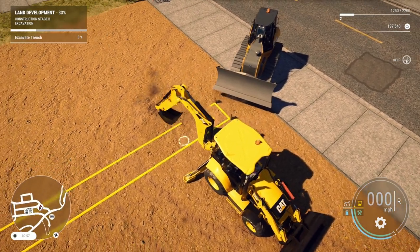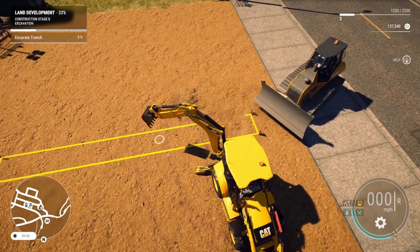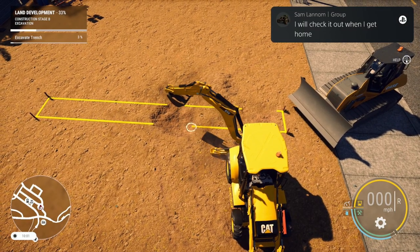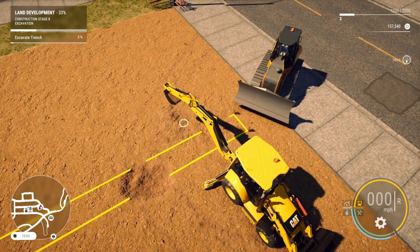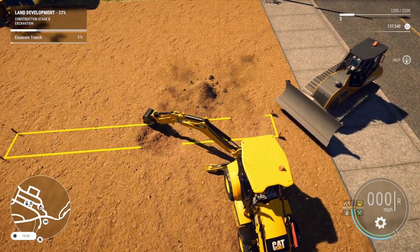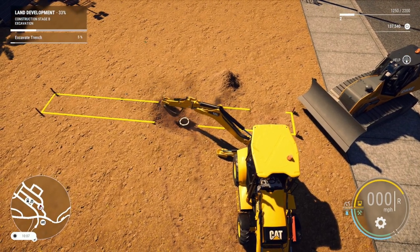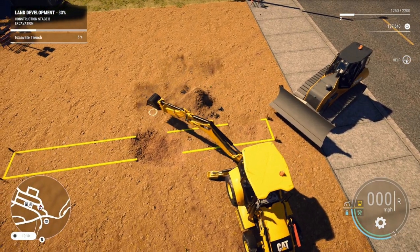Yeah, I think we should have got the excavator, this is gonna take a while. Oh there we go, finally got a big scoop. Oh, I got a message from Sam — right in the middle of a let's play. I should have turned off my notifications. How much percent? We're only five percent done. Okay, this might take us a minute.